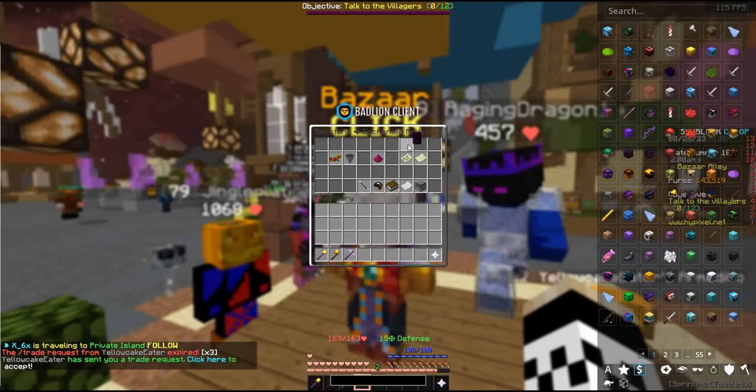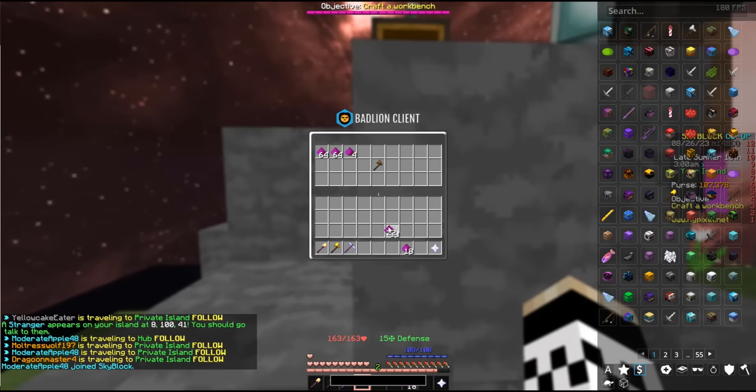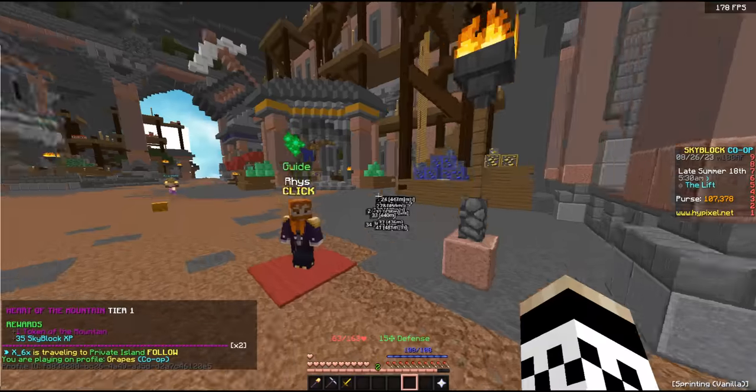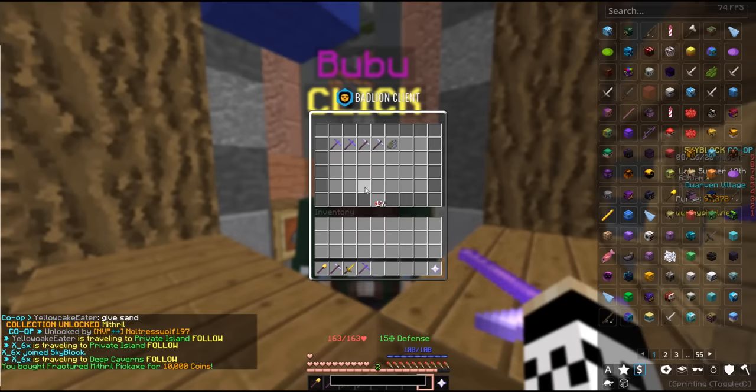The first thing I need to buy is enchanted redstone — 210 coins. Everybody takes 30. We are HOTM tier one — that's a huge step complete. I'm going to grab this fractured mithril pickaxe. First mithril is now mined.